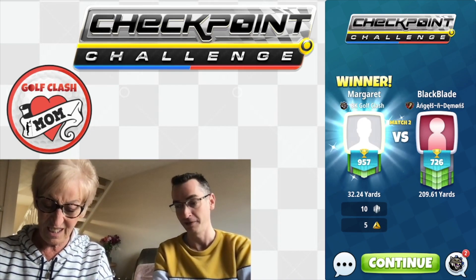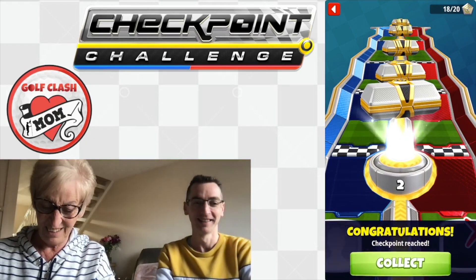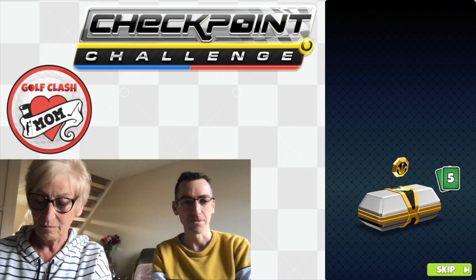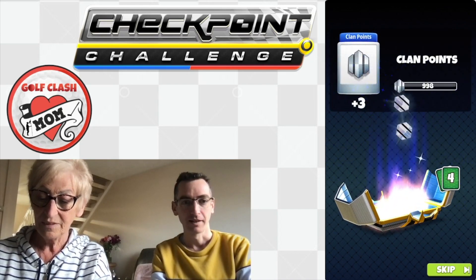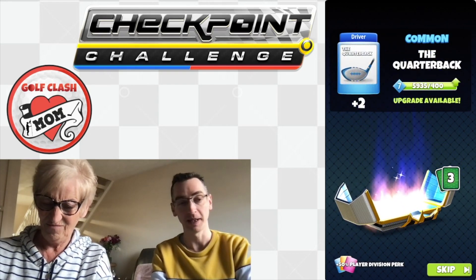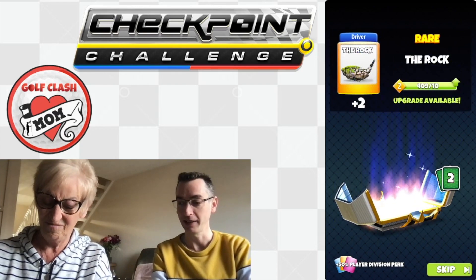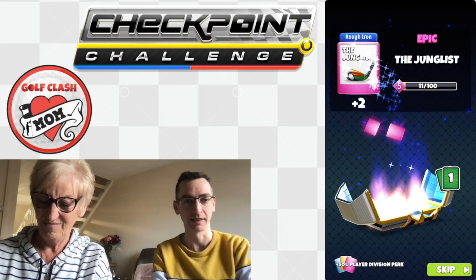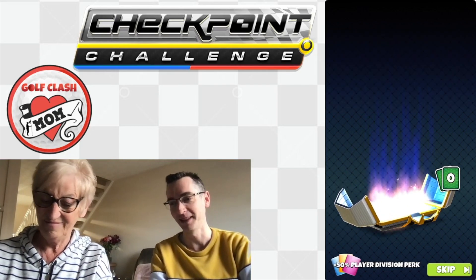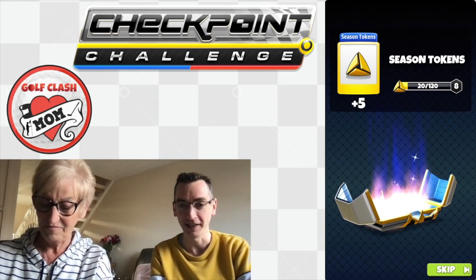All's fair in love and war — I've done it myself in Tour 11 and 12, someone's in the water, take the easy win and get the chest. Let's open it — three clan points. Quarterback cards are always useful. Some Rock cards too. Unfortunately the Junglist isn't great, but you get some more season tokens. Let's go on to game number three!